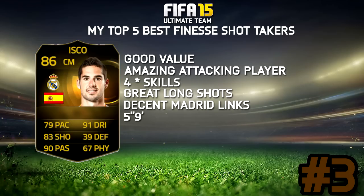Number 3 is going to be the in-form Isco — the second in-form, I do believe. This upgraded version is just so good. I know it's quite expensive, but you really get great value for your coins. I think it's about 170k or 240k — I can't remember which one. He's got an amazing attacking repertoire, so many nice stats, 4-star skills with decent long shots, and his finesse shot is just really, really good.